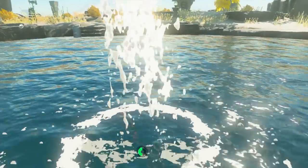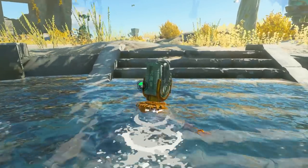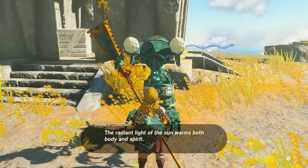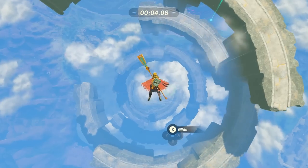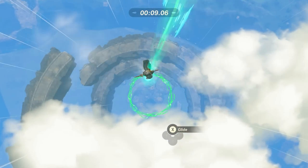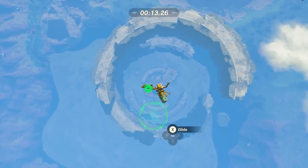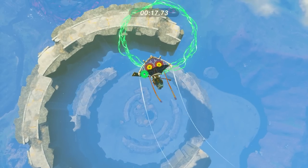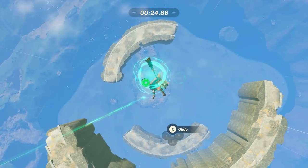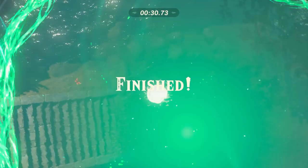Drop into the water once you arrive if that's where you land, just in case you're running out of stamina. Then rinse and repeat — go ahead and talk to the construct, who will tell you to do the trial. I actually think this one might be the easiest because it's almost like you just go straight down. Just go through the green circles. If you make a mistake, open up your paraglider. These rings actually rotate — some go clockwise, some go anti-clockwise. Then the final one is dead center and splash.